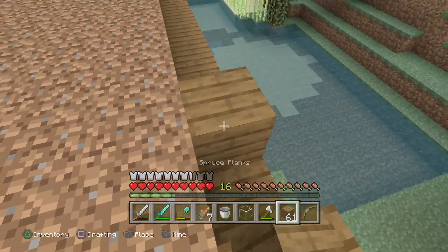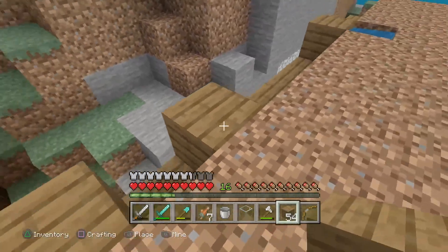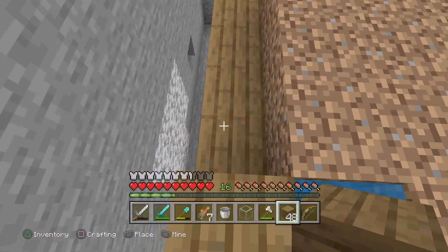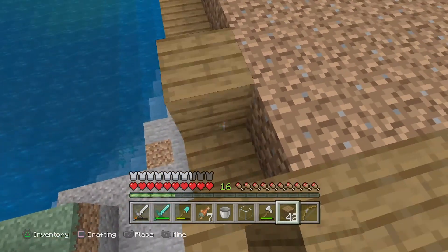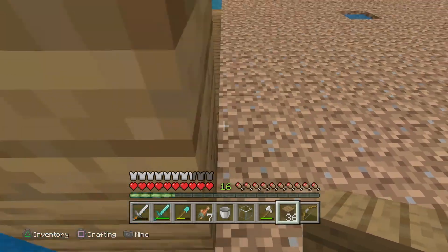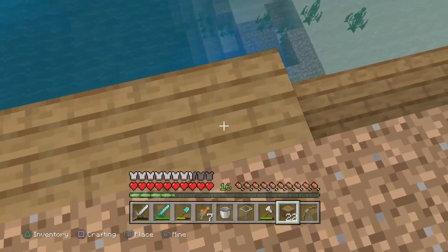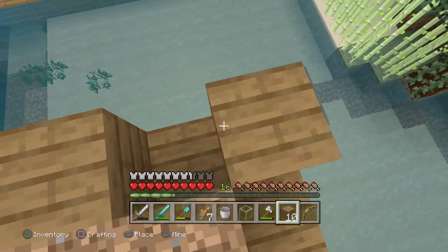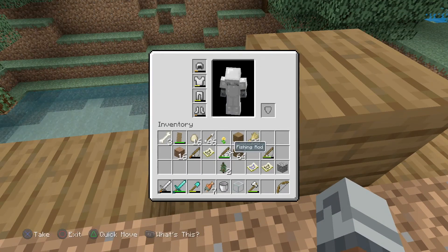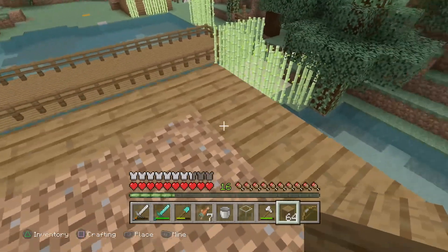I can start putting down the foundations for the new walls. I'm going to go up around here. I'd say I'm going to make it four high this time — that way it's a lot easier, a bit more room to put some torches and stuff down. Maybe a bit of glowstone on the ceiling. There's one round.